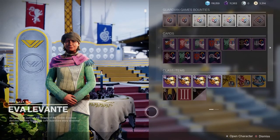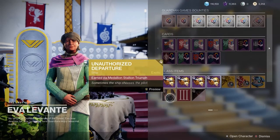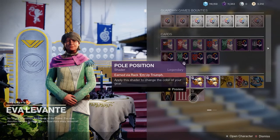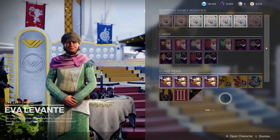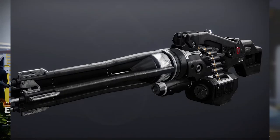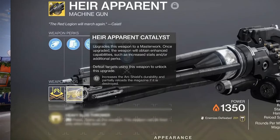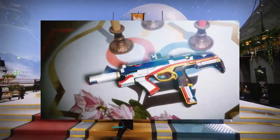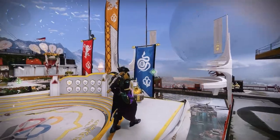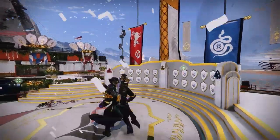Hoping this will be fixed soon, because other than this weapon the rewards are a ship, a couple emblems and a shader. So sad. Past Guardian Games have had more rewards — Air Apparent was the main reward a couple years back and then its catalyst. And this year we get one legendary SMG. There have also been exotic ghosts as rewards, or even a special emote for dedicating your time to this event.